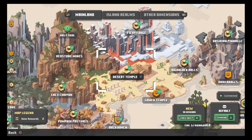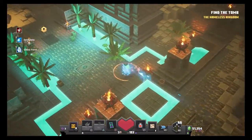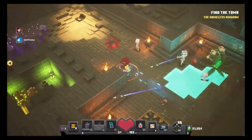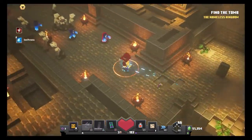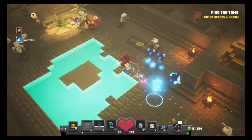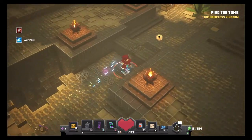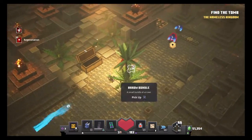Alright everyone, this next method involves the Desert Temple, and believe it or not, it doubles as a unique farm. For this one you just want to speed run through it — you don't have to have speed run armor, it just helps a little bit. I'm just going to run through this real quick. The level generation might be a bit different for you depending on the level, your luck, and RNG and all that.